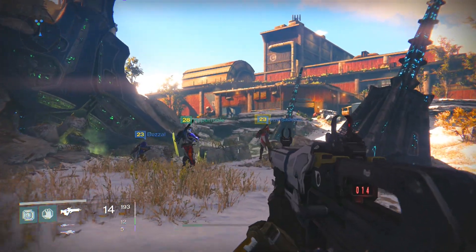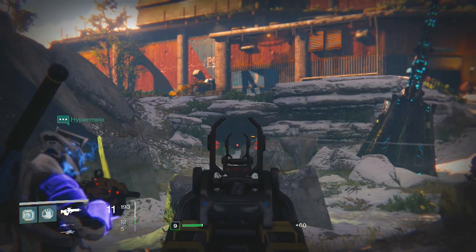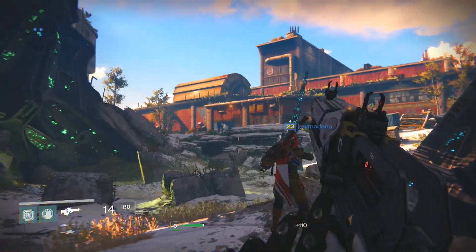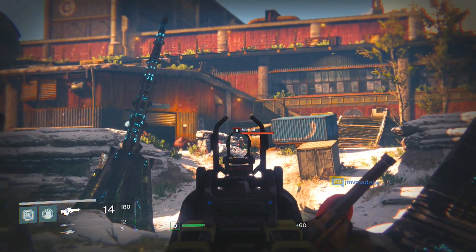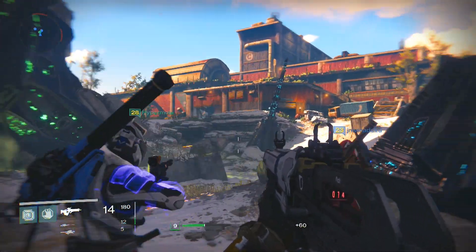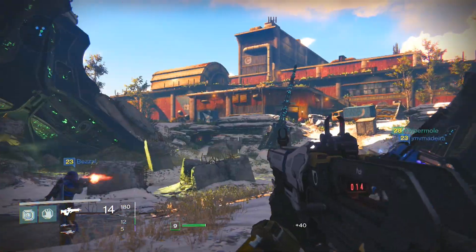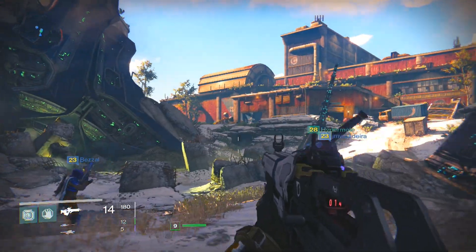That cave right there spawns acolytes. Usually you won't get thralls spawning in there again, although I just saw a couple. The acolytes actually go up top to that truck up there and fight with the vandals and dregs up top, and the thralls go over there and fight with the reaver vandal and his group. That's where they all spawn - when they die, they all spawn in that cave and then run to those two spots.